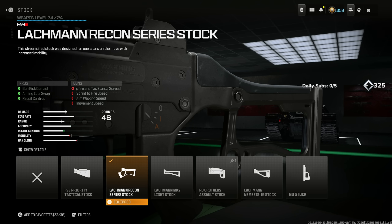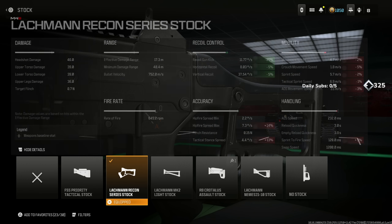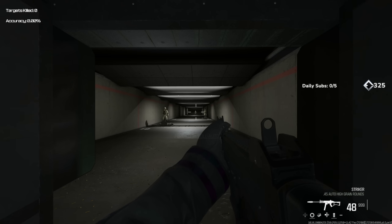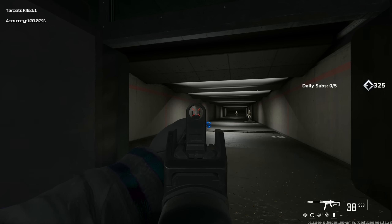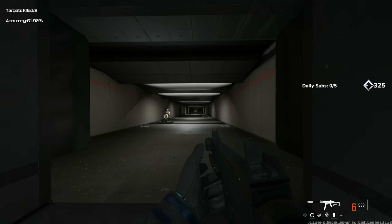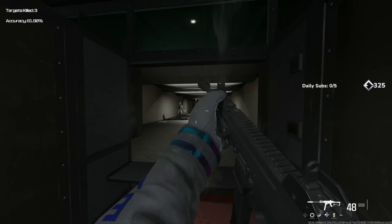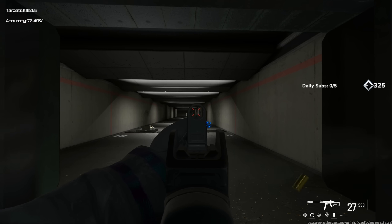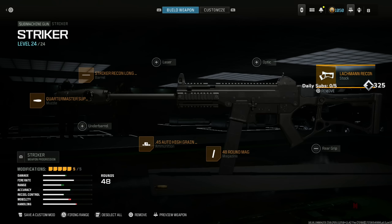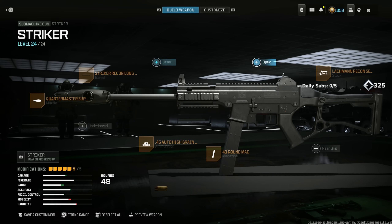Finally, the Lachman Recon Series stock for gun kick control, aiming idle sway, and recoil control — a 25% increase for recoil gun kick and 5% for horizontal and vertical. When you go into the firing range, this thing literally does not move at basically any range — it has no recoil. This has to be the best no-recoil weapon. It's one of the best SMGs in the game; you can actually use it as an AR if you really wanted to.